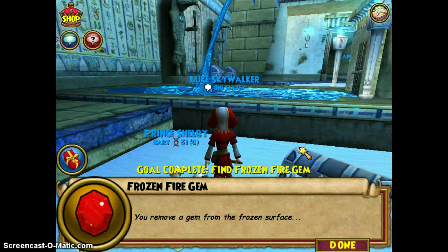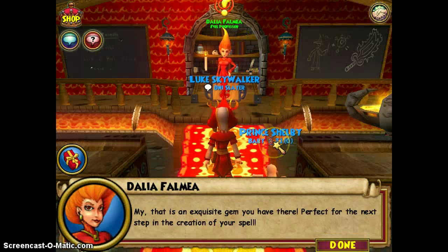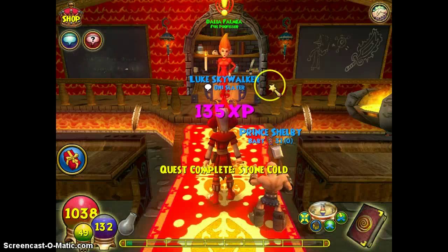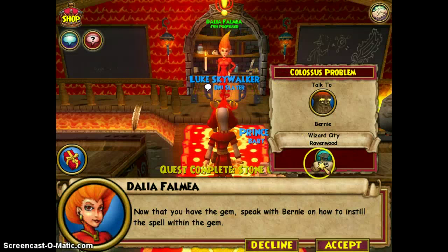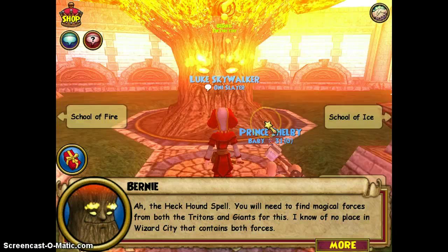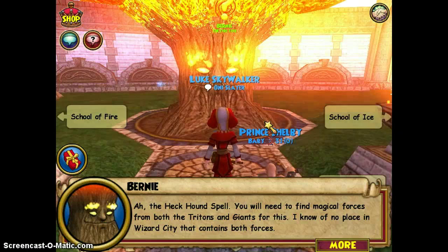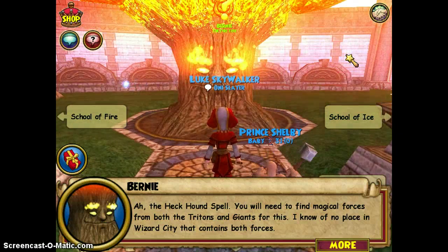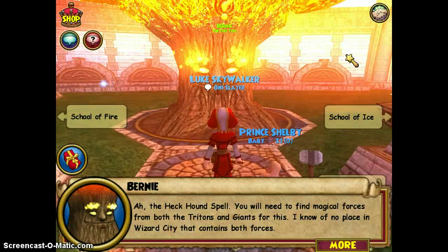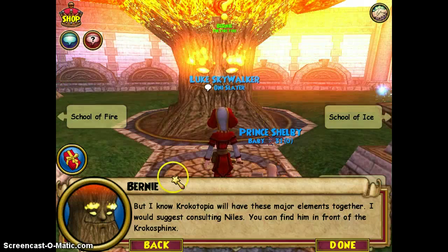You remove a gem from the frozen surface. My, that is an exquisite gem you have there. Perfect for the next step in the creation of your spell. Now that you have the gem, speak with Bernie on how to instill the spell within the gem. The Heckhound spell — you will need to find magical forces from both the Tritons and Giants for this. I know of no place in Wizard City that contains both forces, but I know Krokotopia will have these major elements together. I would suggest consulting Niles.